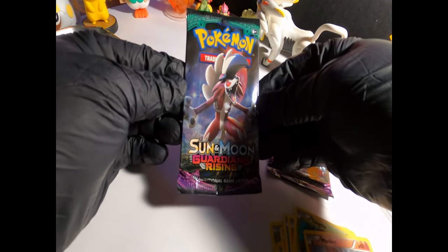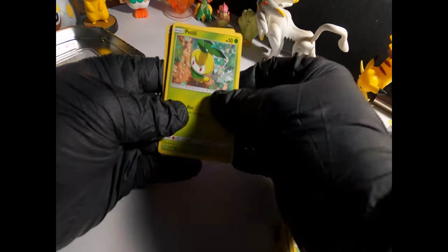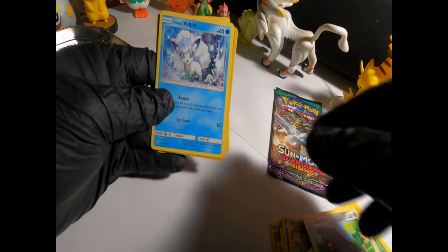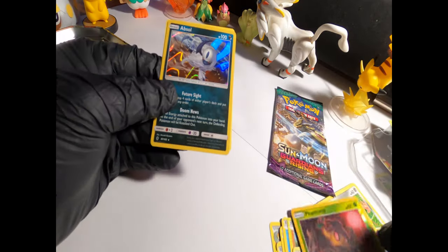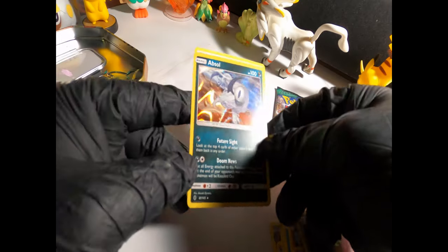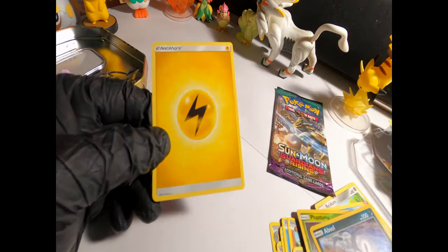Alright guys, next is Sun and Moon Guardian Rising. Got the Oranguru, Rescue Stretcher, Alolan Geodude — still in the hunt for that Golem. Fletchling, Rockruff, Alolan Vulpix — again one of my favorites. A Phantump Reverse Holo, pretty clean guys, and that Absol Holo Rare. That amazing artwork — that is so clean, I love it. Considered a disaster Pokemon. And an energy — still no GX but we've got plenty more packs to go.